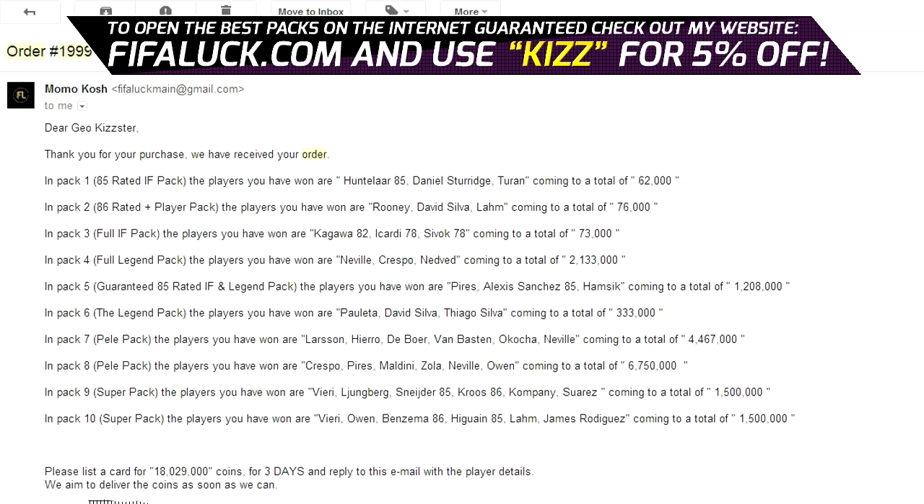I just received my packs in this email and I'm very excited. Let's see who we pulled. In pack 1, the 85 rated in form pack, we got Inform Huntelaar, Daniel Sturridge and Turan. That's 62k — not too bad.